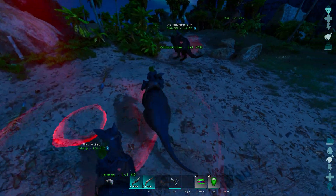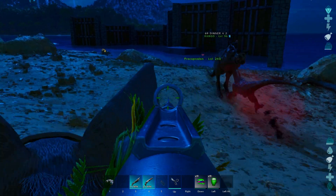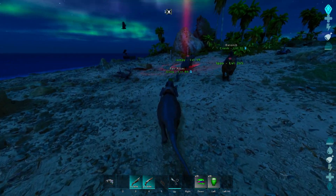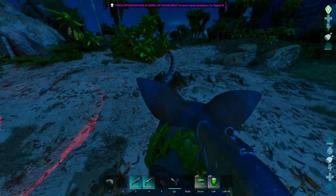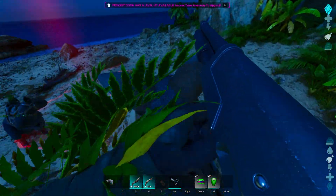Pretty simple and shouldn't be too bad, even if you have something like this happen where an Alpha Raptor just shows up and decides that they're going to ruin your party. But yeah, that's literally all you're going to need access to. You just have to wait for the drop to get down and that's it.